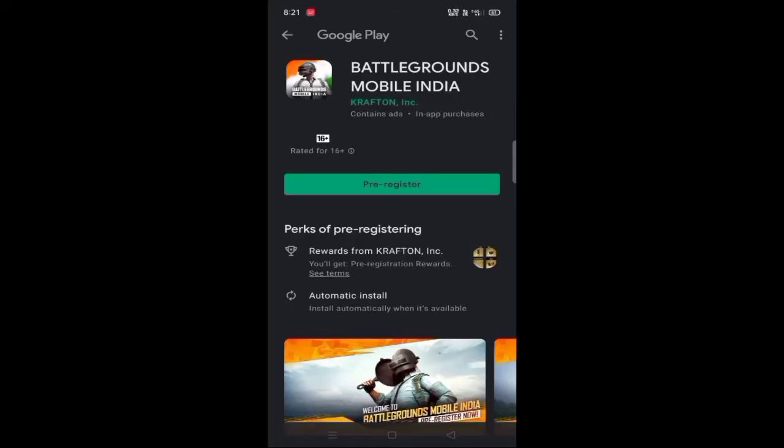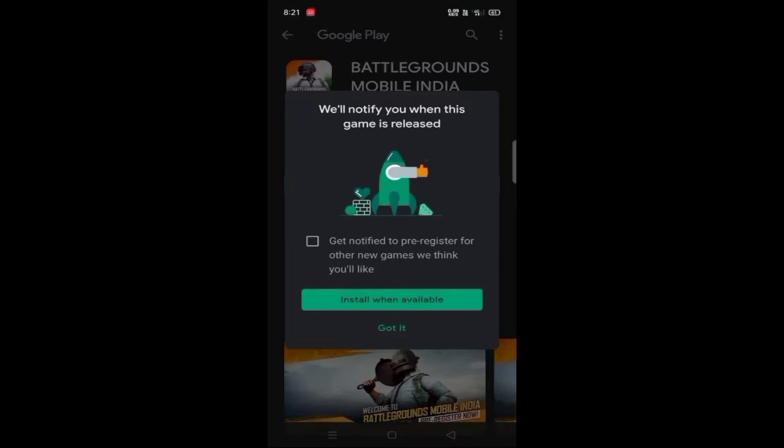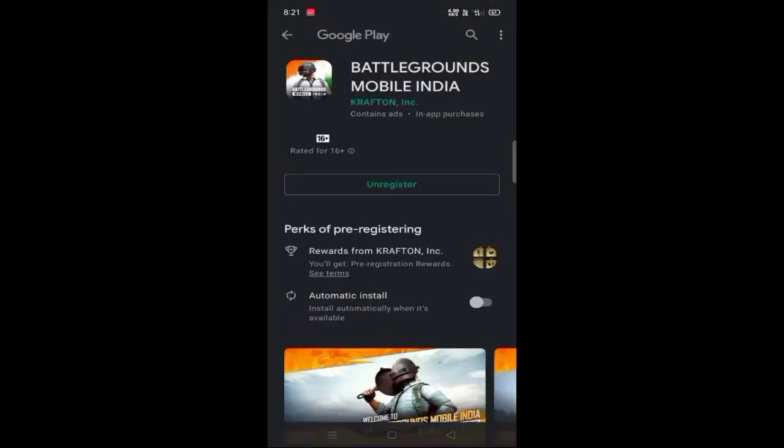If you click the link in the description, or type it directly, there will be a box on the page. The end option shown is 'Install when available.' Click the link in the description and you will get a notification.